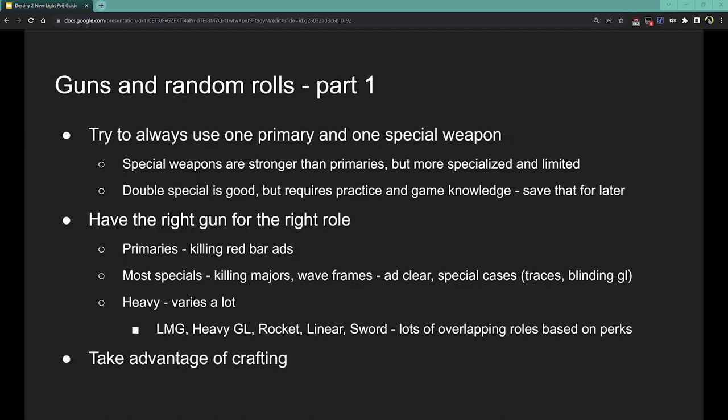Then we have guns and rolls. General advice: you should always try to have one primary and one special weapon on. Special weapons are just a lot stronger than primary weapons, but they tend to be more specialized in their use and have more limited ammo. Double special is really common among endgame players, but it requires practice and game knowledge to use without running into ammo issues, so I would not worry about that for now. Stick with one primary, one special, and have the right gun for the right role. Primary weapons 99% of the time are for killing red bar adds — just for dropping weak enemies. This is specifically for legendary weapons, since exotics break the mold sometimes.